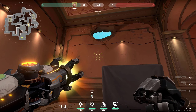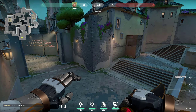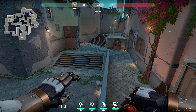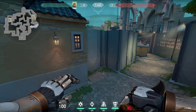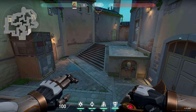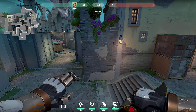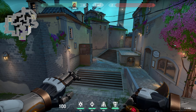Another way to blind enemies is by simply flashing through this — this blinds anyone here at the beginning of the round. You can have your teammates push with it and do multiple flashes, calling out for your teammates that you are doing a double flash. The enemies would not expect anyone to push this super quickly.